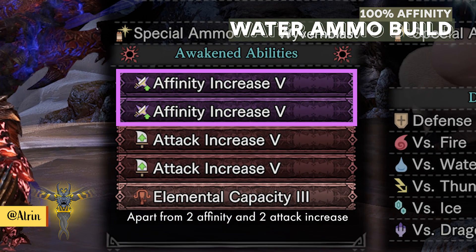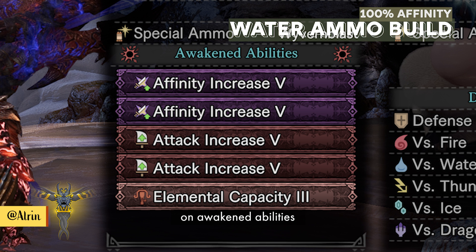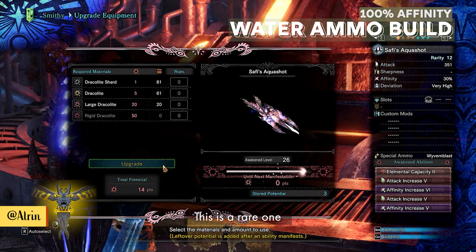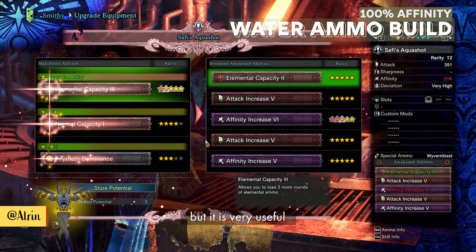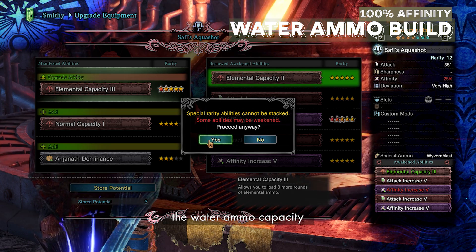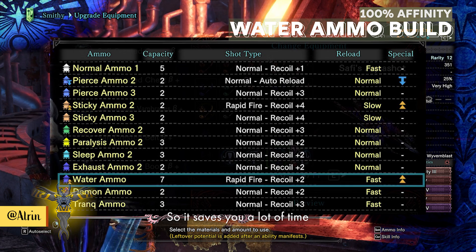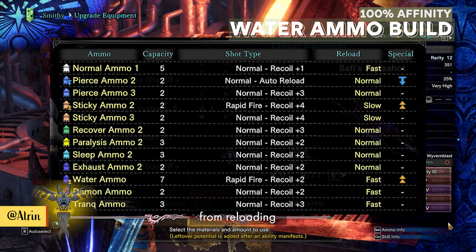Apart from 2 affinity and 2 attack increases in awaken abilities, also go for Elemental Capacity level 3. This is a rare one but very useful because it increases the water ammo capacity from 3 to 7, saving you a lot of time from reloading.